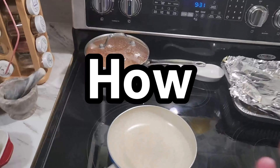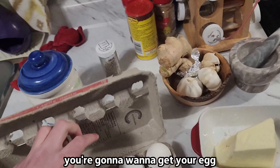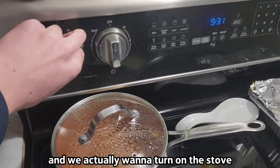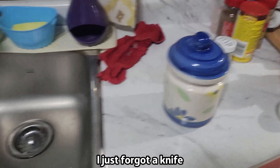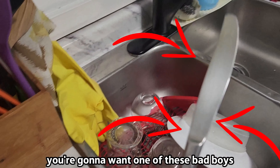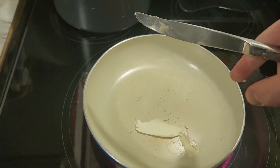Today I'm gonna be showing you how to cook an egg. So basically, what you wanna do, you wanna get your egg. And we actually wanna turn on the stove — a lot of people don't know this. I just forgot a knife. You're gonna want some butter — put that butter on the pan. How do I get it off the knife with one hand? That's gonna melt and it's gonna be really cool.